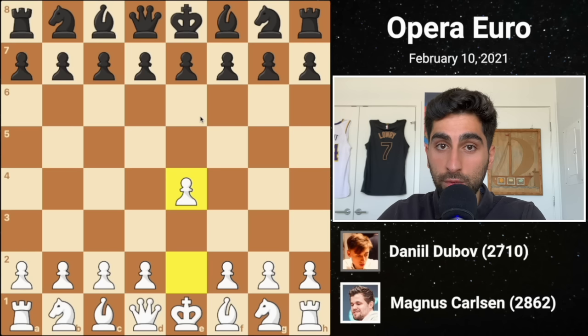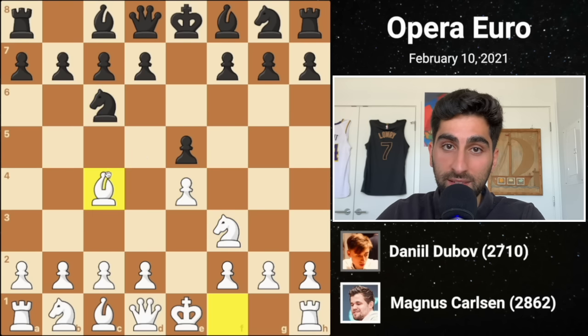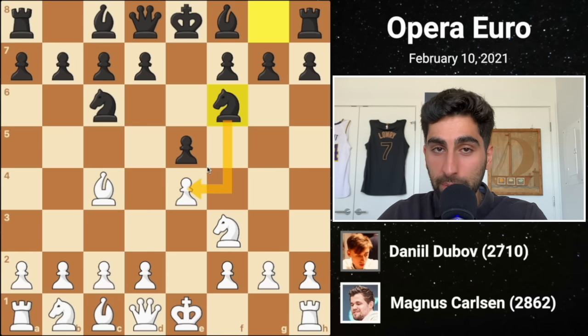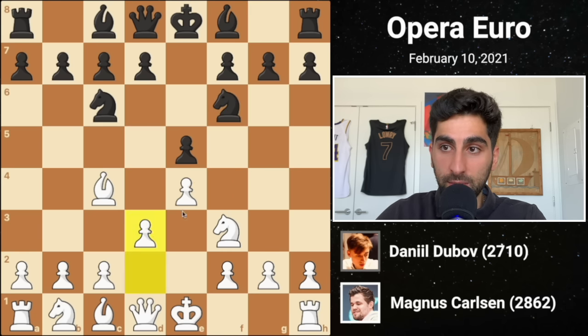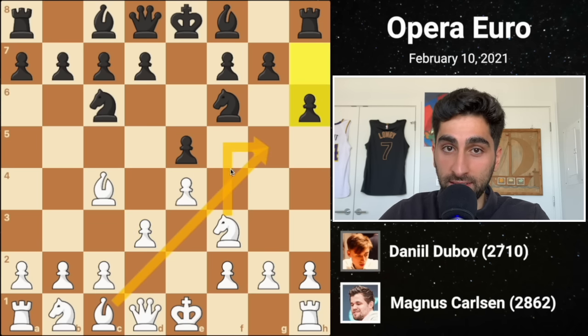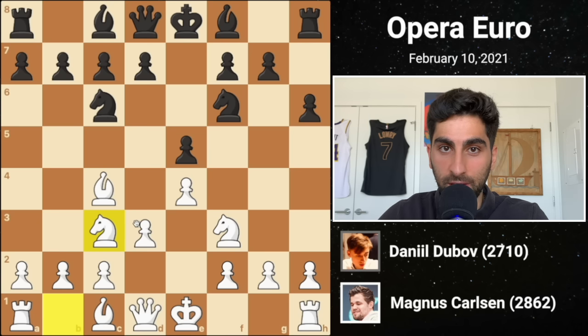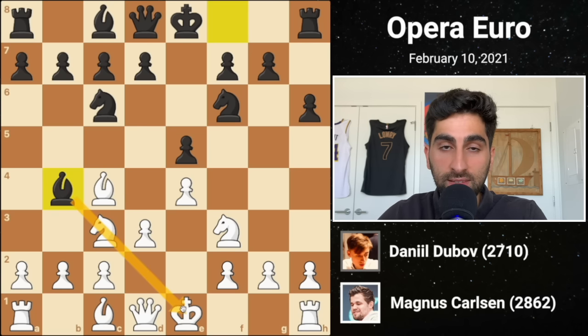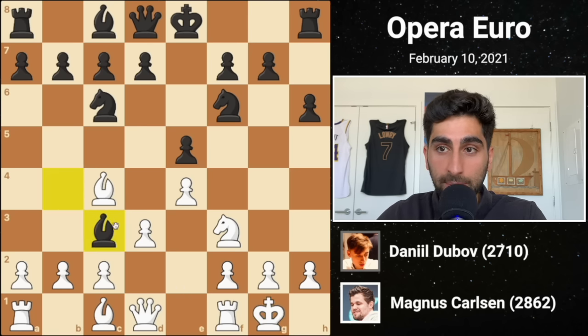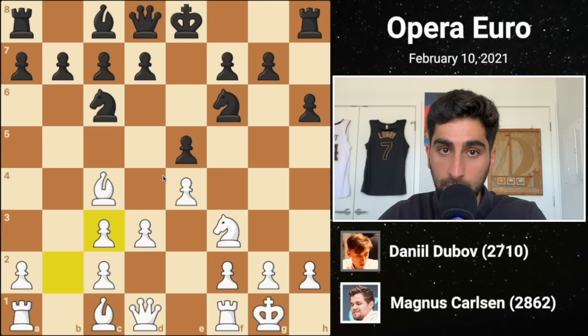The next opponent is known for his acute tactical skill and aggressive style. Daniil Dubov meets the Italian game with knight f6, pressuring the center. Magnus replies with the solid approach, d3, securing his pawn. Black plays h6, preventing any minor piece from getting to g5, and white continues his development with knight c3. Black's bishop b4 pins the knight to the king, so white castles getting out of the pin. Black captures the knight, weakening white's control of d5 and damaging white's pawn structure.